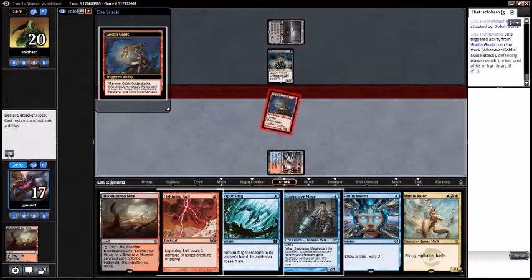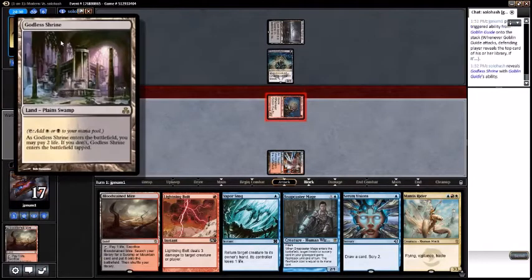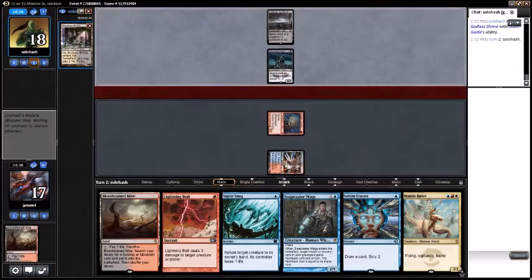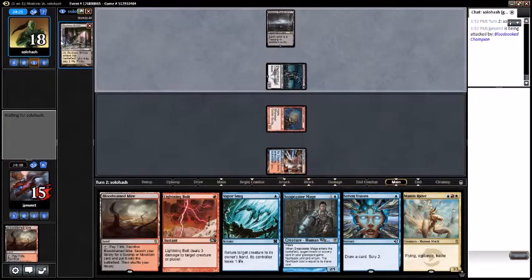Attack the opponent. They reveal a Godless Shrine — okay, are they playing Aristocrats maybe? I hope somebody else is out there playing Aristocrats, that would make me feel great. Opponent attacks with the Blood Soaked Champion. Called it at 15.